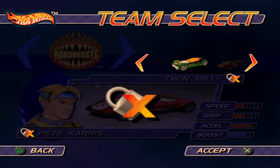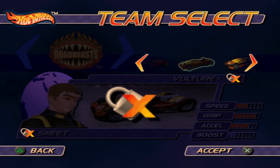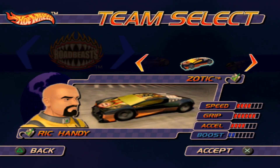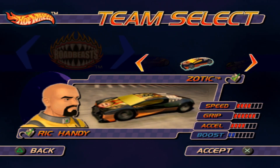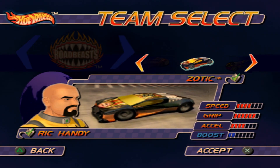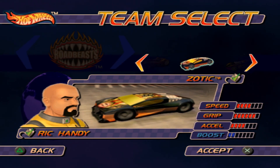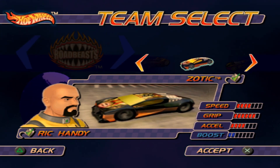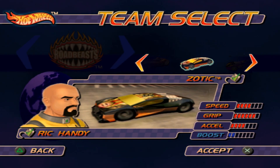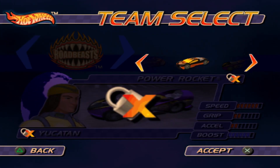Ballistic I actually do own. Twin Mill I own - not only that, I actually own the Twin Mill 2 and the Twin Mill 3. I don't own the Twin Mill E. Vulture I own. Zotic I own - I actually have the Road Beasts Zotic coin right in front of me, which is quite cool. And the little World Race comic, episode 16. Why is Rick Handy there bald and yet on here he's ginger? He's magically lost hair but moved it from his hair to his beard.